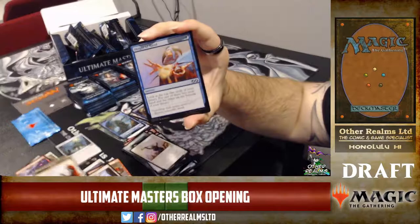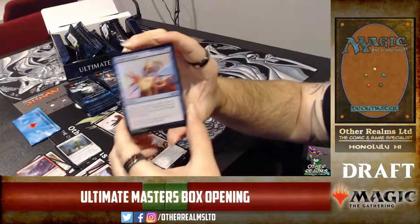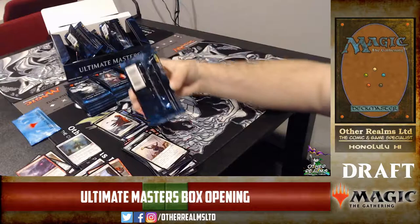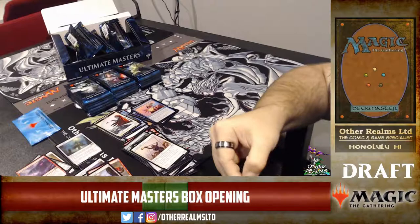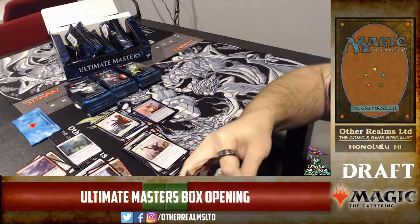Sleight of Hand — wow! This card has only ever been printed twice in foil. This is the third time. That's the Eighth Edition art. Sleight of Hand shows up in some of the storm decks in Modern — it's a very good cantrip. You look at the top two, choose one, and put the other on the bottom. It effectively says scry 1, draw 1.